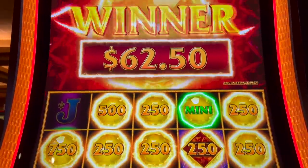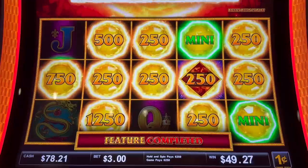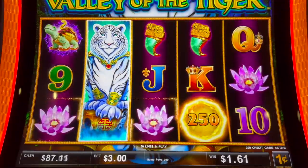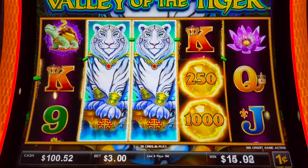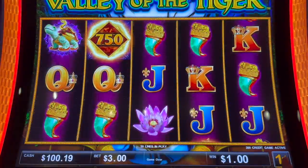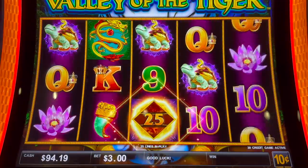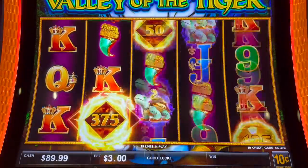No coin show. I don't blame you on the no coin show. Alright, we're back up to $91. Can we make a full comeback? We need that guy to show up. What's the 10 cent? 10 cent is $3 — we'll try that. That makes the mini $100, the minor $500.